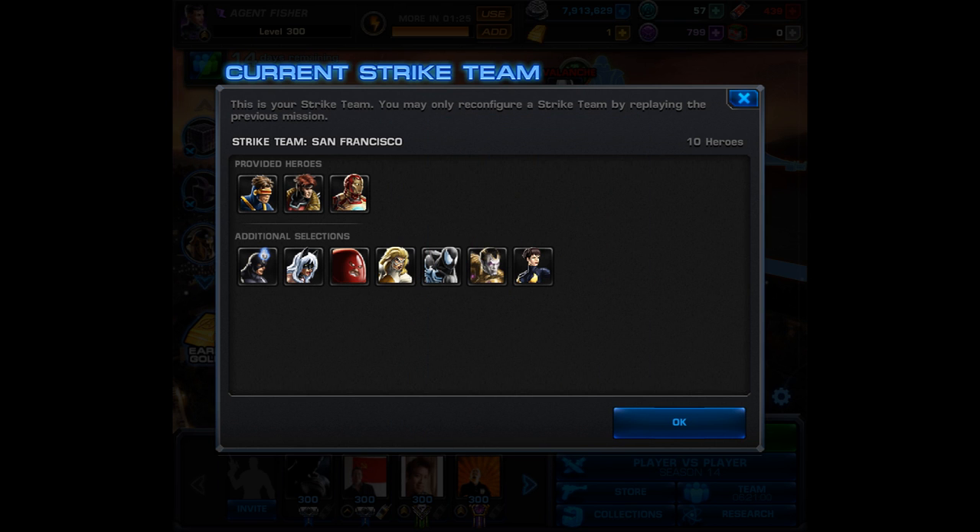Now are there more scientific strike teams, or those that have much higher team up bonuses? Sure, without a doubt. In fact, Angel, Damon Hellstrom, and Satana; Black Widow, Hawkeye, Mockingbird; Beast, Iceman, Iron Man — and so on and so forth — all provide really high team up bonuses. I will link that resource in the description below so you can go check it out for yourselves.